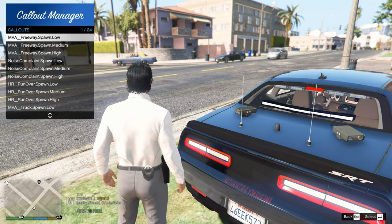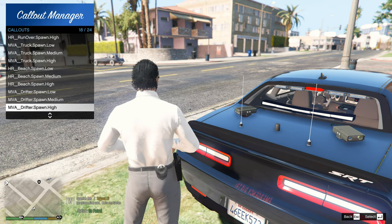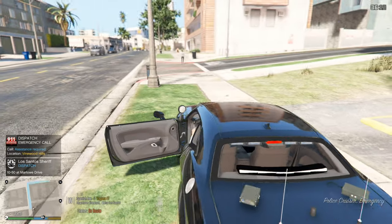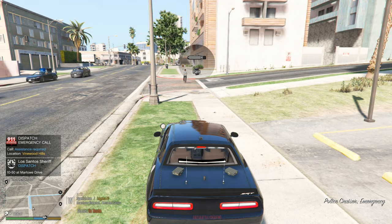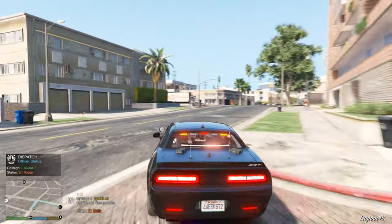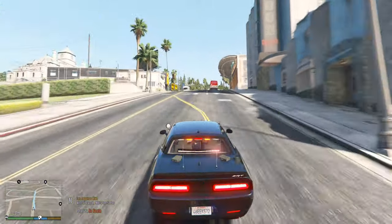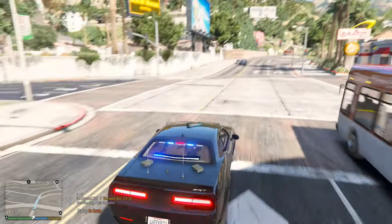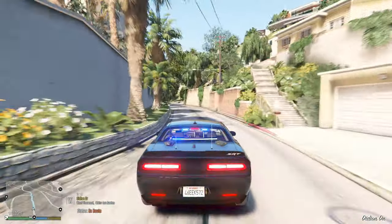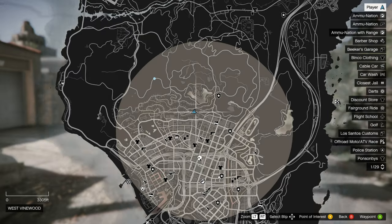Let's try a callout here real quick. Let's try this one - 7 Adam 12, assistance needed in Vinewood Hills, respond code three. We'll try that. I'm going to hop back in. Dispatch, you can show me responding code two, 10-41, item seven. I believe this is a noise complaint, assistance required. We're going to go up there and see what this says, but I think this callout pack is really cool. I'm so glad he brought back LP Callouts - I remember using these back when 0.4.1 and 0.4.2 came out.